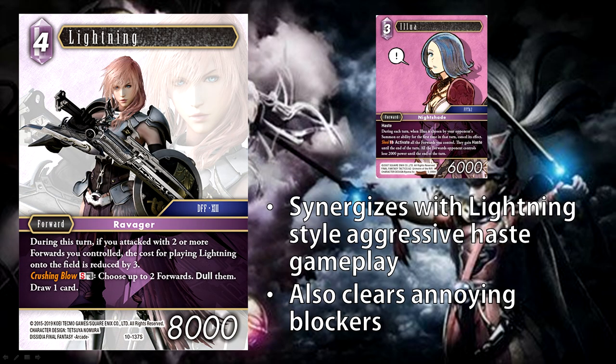Next we have Lightning. She's a four-cost 8K forward, so she is on curve. Her ability: during this turn, if you attack with two or more forwards you control, the cost of playing Lightning onto the field is reduced by 3. All of a sudden she becomes a 1 CP 8K forward, which is very much above curve. She also has an S ability, Crushing Blow: choose up to two forwards, dull them, draw a card. If you do have a Lightning in your hand, you can basically dull two forwards since you're drawing the one card back that you used for the S ability.